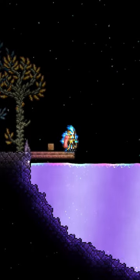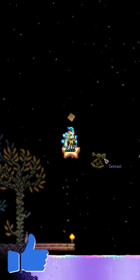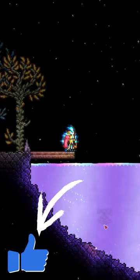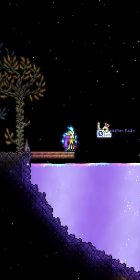And once you're done being immature, head on over to the Shimmer, which is located in between your jungle and ocean biome. Toss it in there and you'll receive a — hee hee funny name — it's a weather radio.